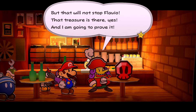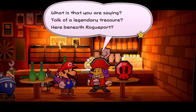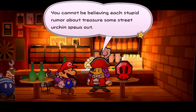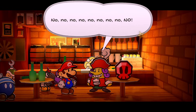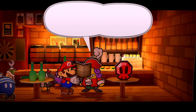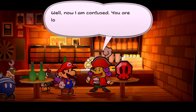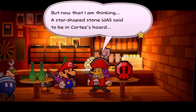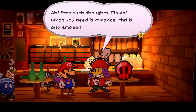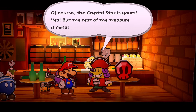Flavio declares he will go to Keelhaul Key to claim the treasure, noting a star-shaped stone was said to be in Cortez's hoard. He agrees: the Crystal Star is Mario's, but the rest of the treasure is his. He reveals he has a ship ready — the SS Flavion — and announces that Mario will be captain handling all negotiations, while Flavio volunteers himself as the intrepid leader.